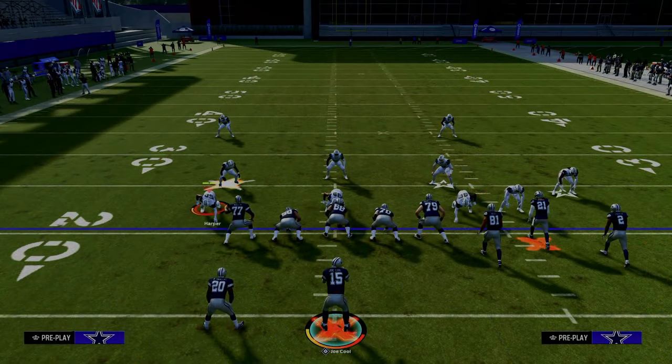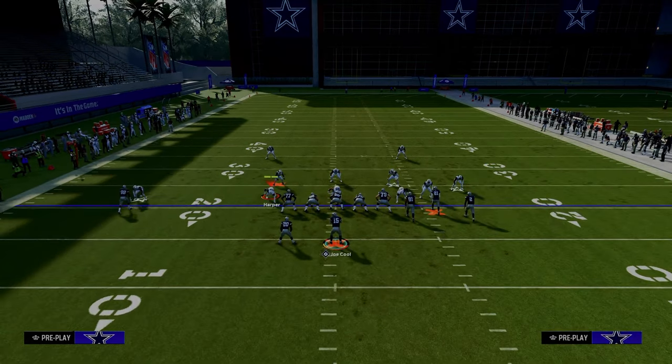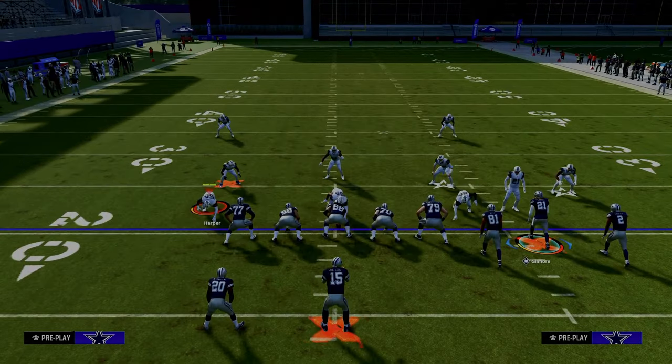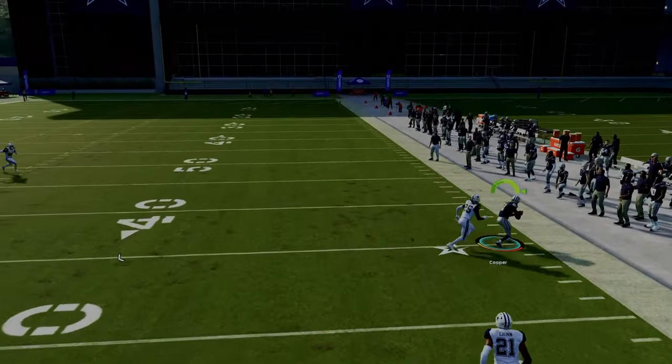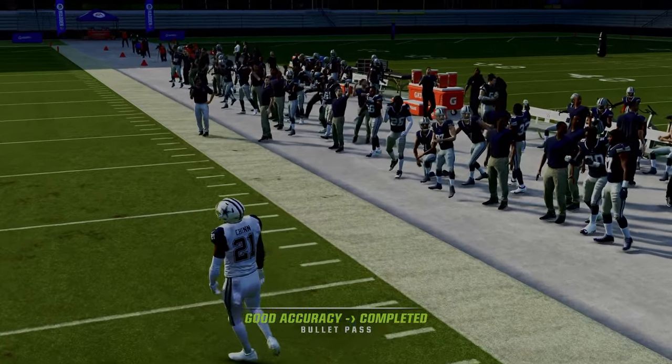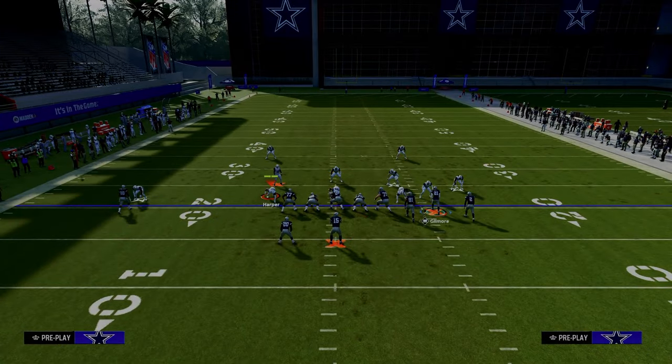What makes this play so good is this unique corner route to the right-hand side of the screen. All we're going to do to set this up is we're just going to streak our slot receiver, and then we're going to try to snap the ball as fast as we possibly can. What you're going to notice about this Stick corner route is that it's going to do a really, really good job at being able to beat man-to-man coverage.